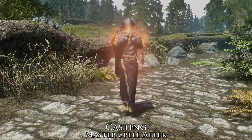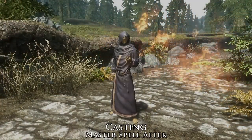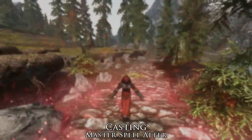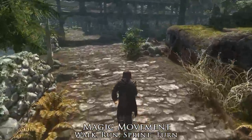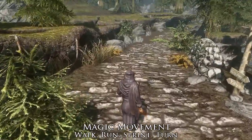The author also has plans to add new animations, including a more masculine master spell animation, as well as new ones for staffs, dual casting, and a few others. On top of the new stance, drawing and casting animations, the authors have also changed the walk, run, sprint and turn animations to fit in with the new stance. They're very similar to the vanilla movement and are nowhere near as feminine as some of the other similar mods we've seen.